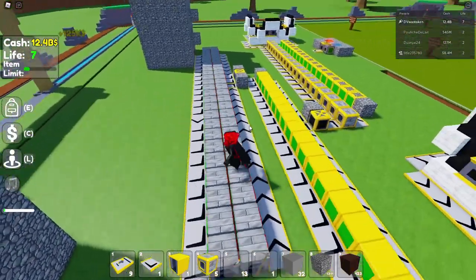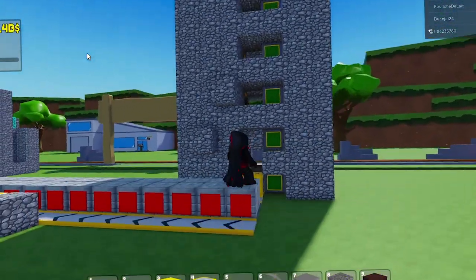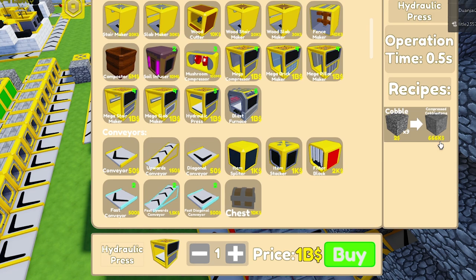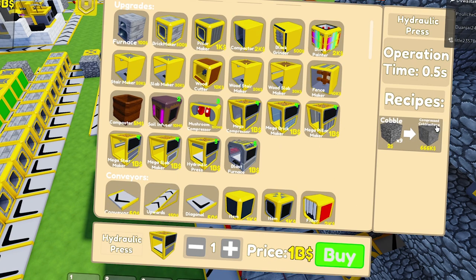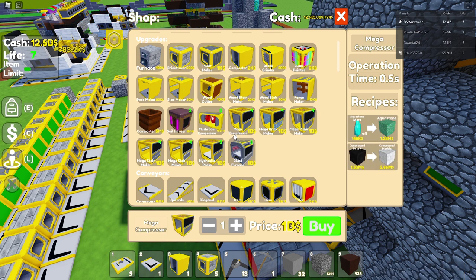I went back to one of my previous lives that has enough money to invest in it, so we're going to make some hydraulic builds. This hydraulic build really takes advantage of cobblestone of all things. The new hydraulic press takes cobblestone and makes compressed cobblestone — which is worth 666,000. Then you take compressed cobblestone into the blast furnace which makes compressed basalt.